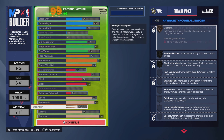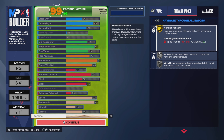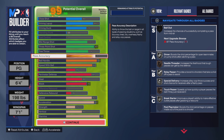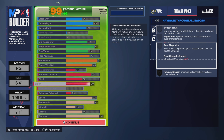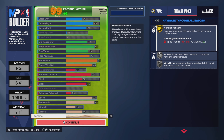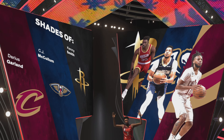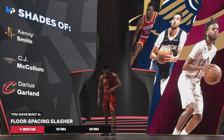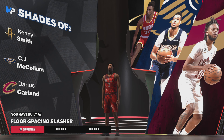82 speed, 87 acceleration, 45 strength, 60 vertical, and 99 stamina. This is the build I've been rocking with since NBA 2K24 dropped. Position is point guard, height 6'4, weight 198 pounds, wingspan 7'1. We got shades of Darius Garland, Kenny Smith, CJ McCollum — all very good NBA players. The build archetype is a floor-spacing slasher, which I'm not crazy about the name, but that's what it is.